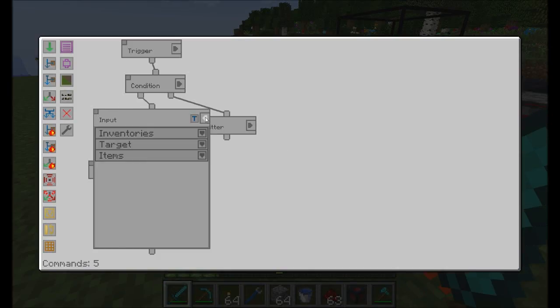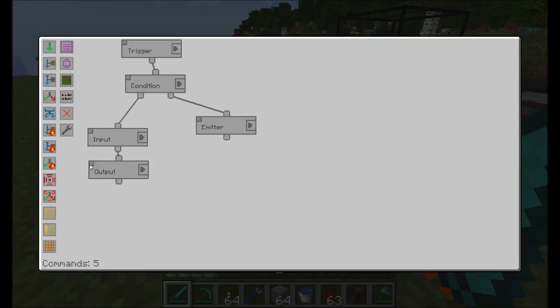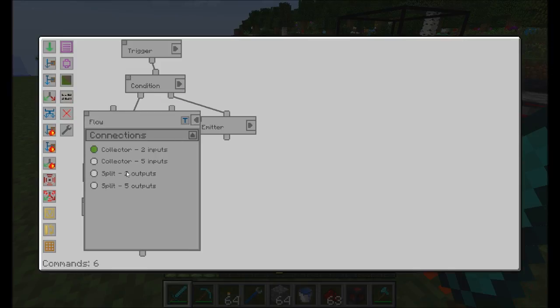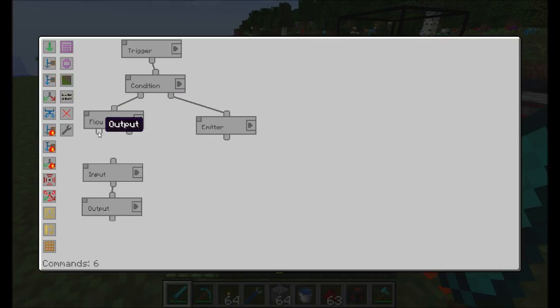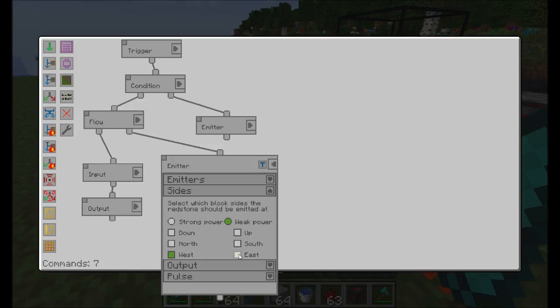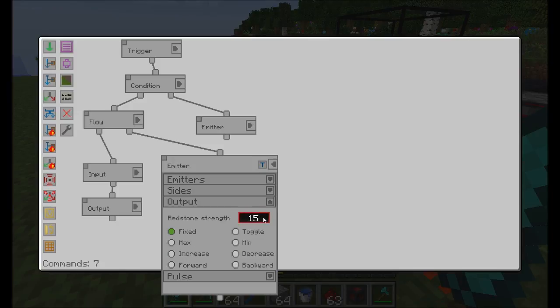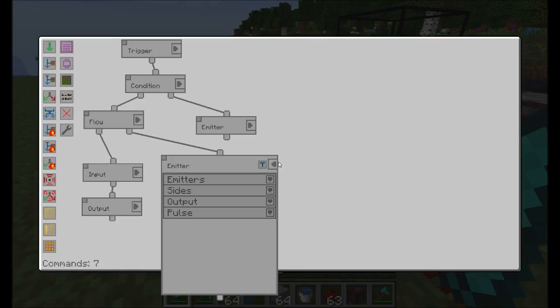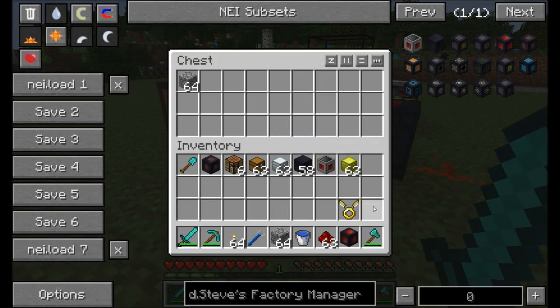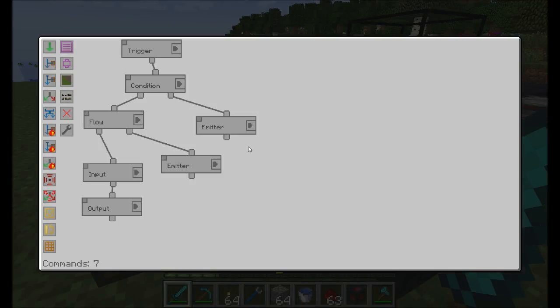Now let's put the cobblestone back — if you expected the redstone signal to turn off, it's not going to, because we didn't specify anywhere for it to turn off. So we need to use a flow control and split the true connector. One thing is to start moving wood again; the other is to do another redstone emitter on the west side with a fixed signal strength of zero. Now the redstone signal turns off again. Pull the items out of the chest — it's back on. Put the items back — it goes off. That's how you control it.